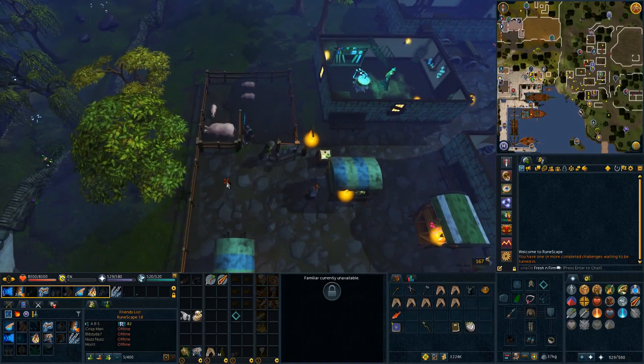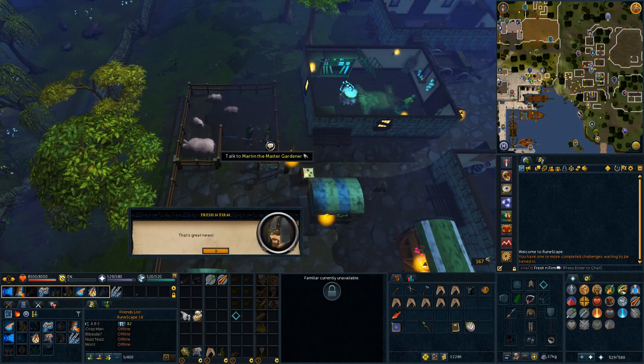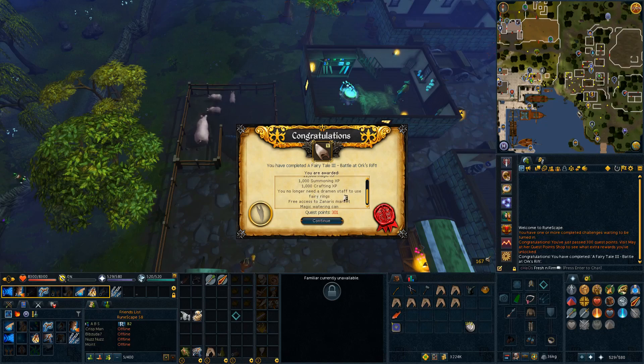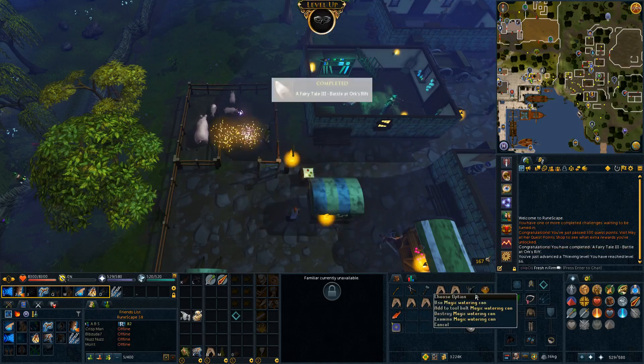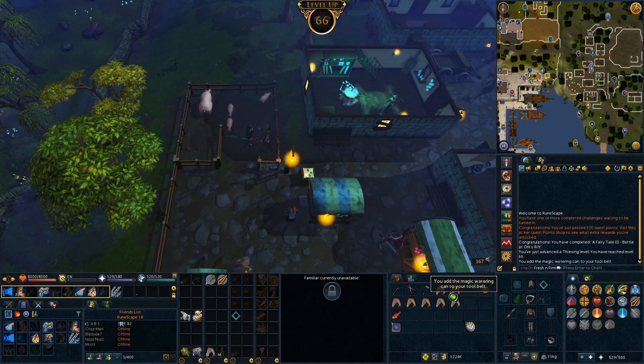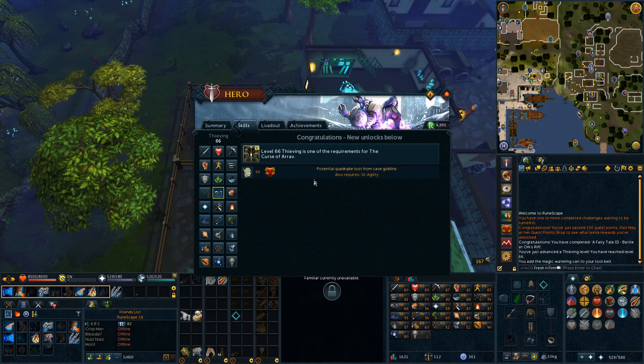We are about to hand in the final quest in the Fairy Chain — Fairytale Part 3, The Orc's Rift, by talking to Martin here. We get two quest points, 11k in Farming, Thieving, and Magic, and then 1k in Summoning and Crafting. I no longer need to use a Dramen Staff for Fairy Rings, and the Magic Watering Can is nice to get for making tree saplings. I'll put that on my tool belt. We got 66 Thieving as a result, and that actually puts us over 300 quest points.